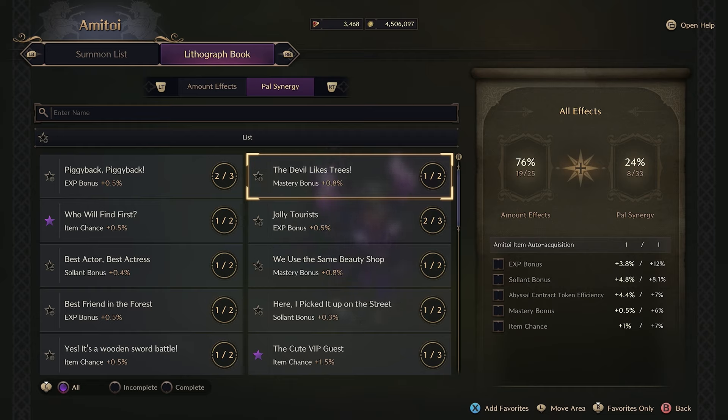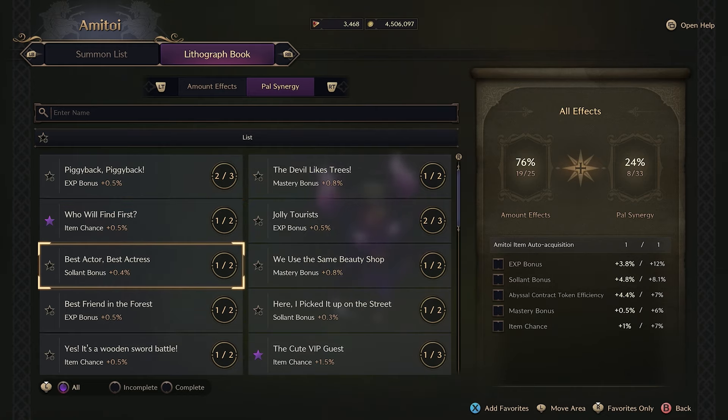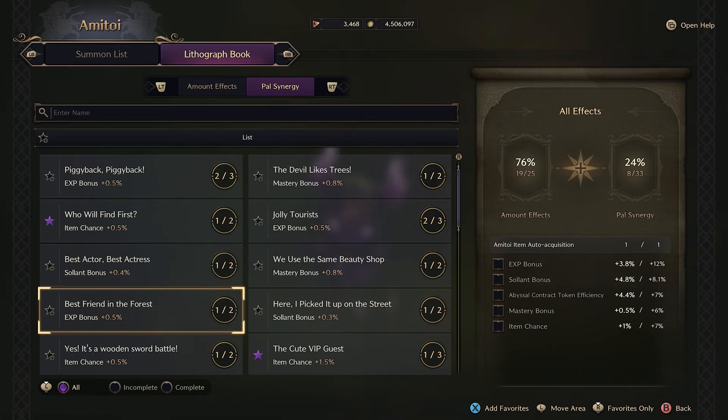With your Pal Synergies, when you collect certain pals or Amatoys you'll get these little passive buffs that are always active on your character. I highly recommend doing this. These actually increase your item chance, your mastery bonus, your abyssal contract token efficiency, the amount of gold you're getting, and it even gives you an XP boost passively. It's really important that we do this.